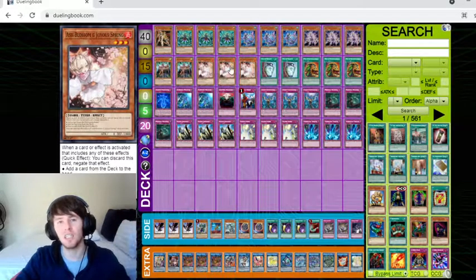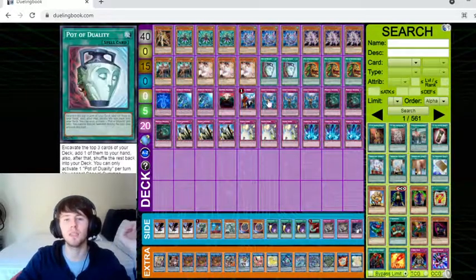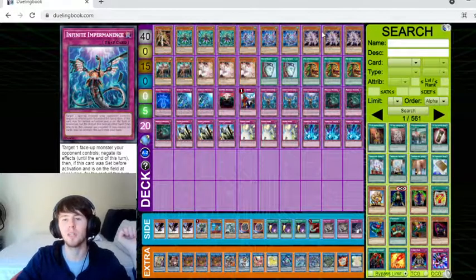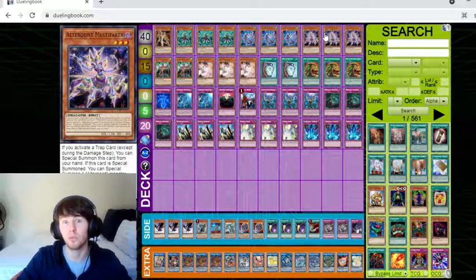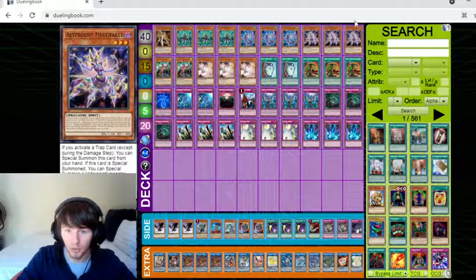Then we have the hand traps: three Ash, and three Impermanence. Three Imperm is really good because Imperm plus Faker, no matter what format it is, is pretty broken.